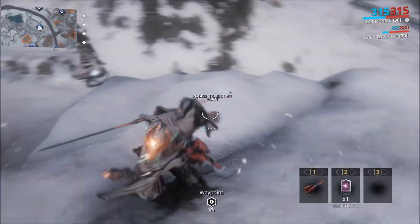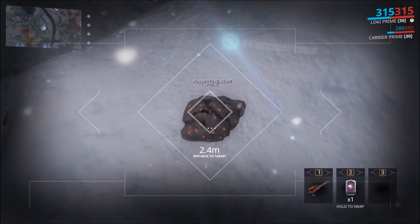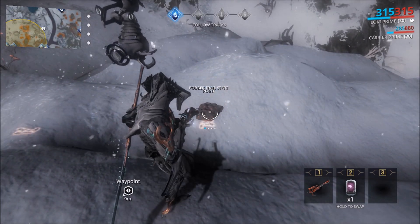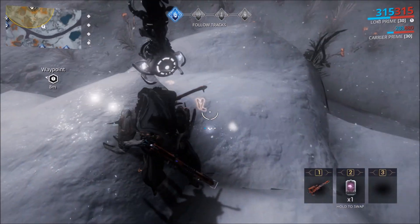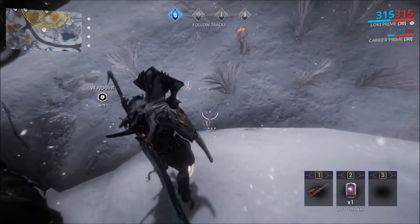Once you get to the spot, re-equip your Trank Rifle and you'll notice Animal Poop labeled as a start point. Once activated, you'll start to see a trail of footsteps. Closely follow these footsteps until you reach a call point.